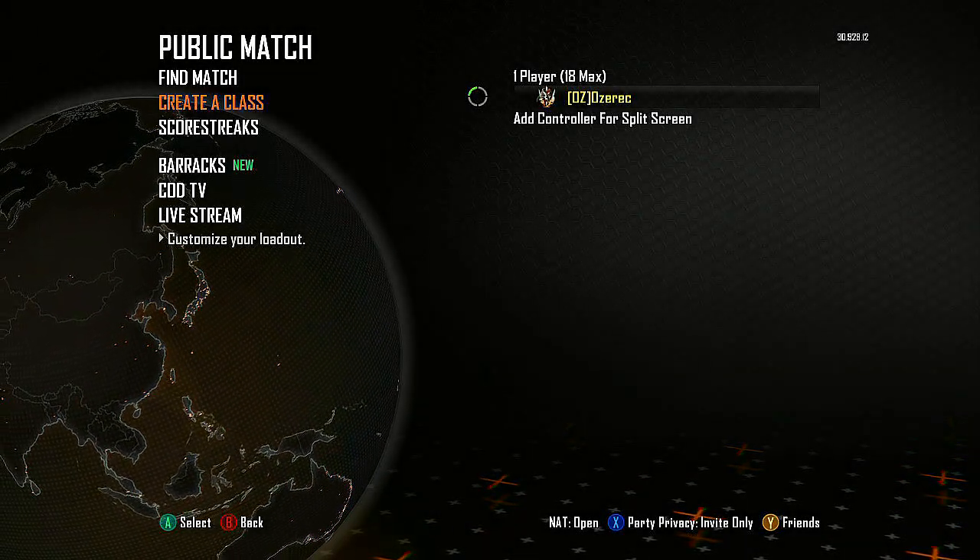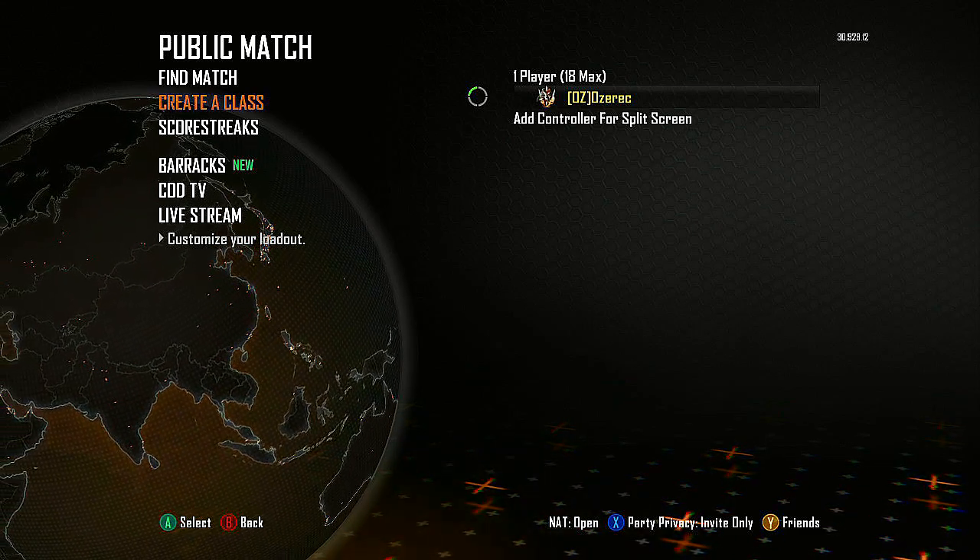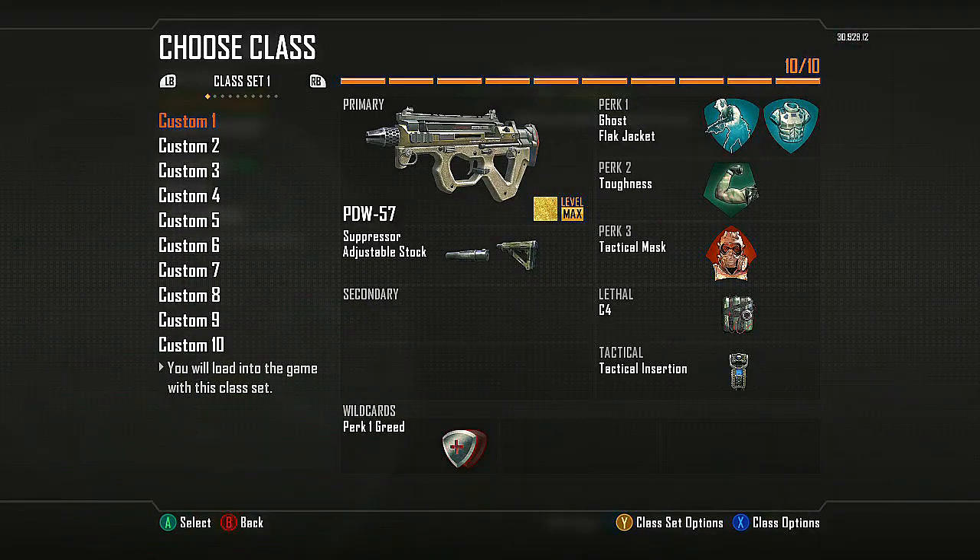Hey, what's going on guys, Oz here. This is the custom class create-a-class video — updated setups for you guys. A lot of you guys have requested this so I wanted to go ahead and show you the classes that I tend to use now that I have Hitmaster Prestige. I got Hitmaster Prestige about a week or two ago and pretty much all I do now is use these same exact classes that I'm about to show you. So here's what I'm working with.